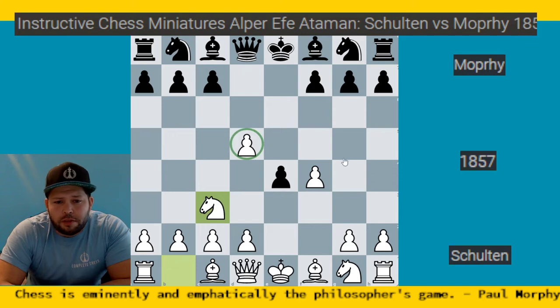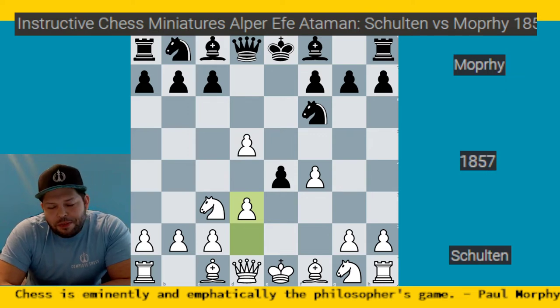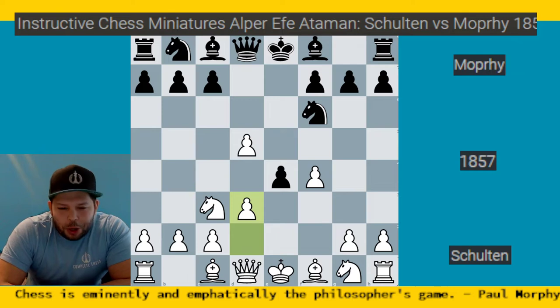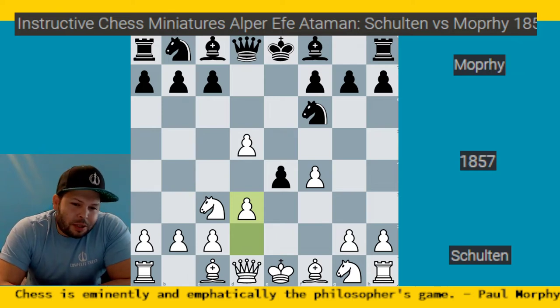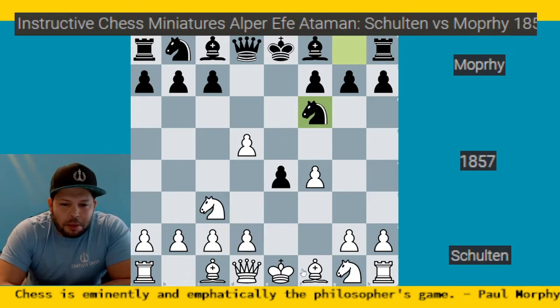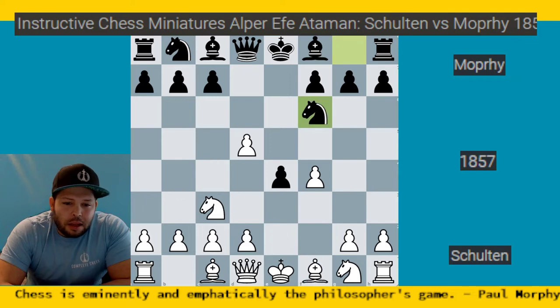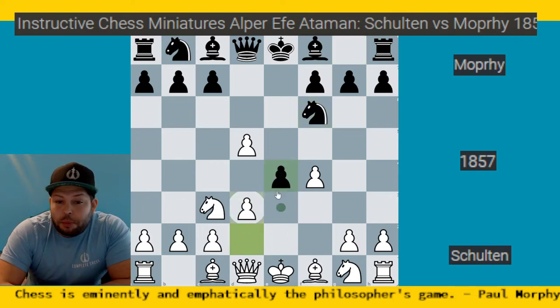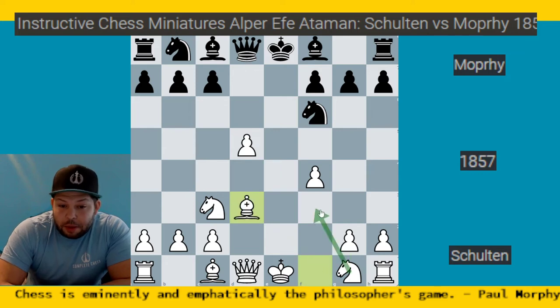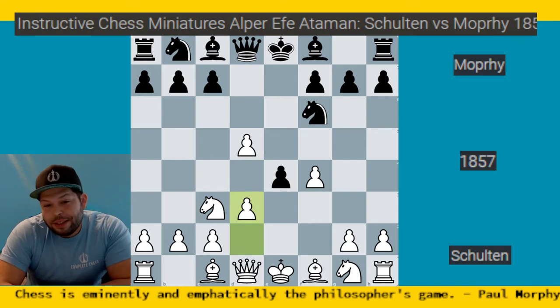Knight c3 gets played, making sense by holding on to the d5 pawn and eyeing c4. Morphy develops his kingside pieces first — knight f6. Then pawn to d3: a very interesting move, and very much hope chess in my opinion. You're hoping your opponent goes along with your plan. A better move would be something like bishop c4, bishop b5, knight to e2, and try to castle. The hope with d3 is your opponent will take, you take back, and you're up a pawn.